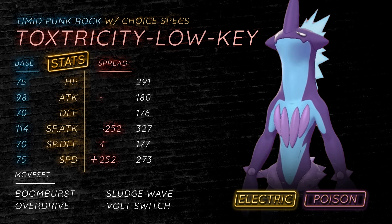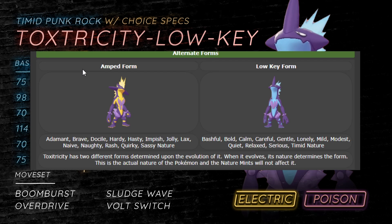Before we get into this moveset guide, I just have to mention that in order to get the different forms of Toxtricity, it's basically determined by nature. So as you can see on the left, we have all the AMP forms, and on the right, we have all the low-key forms. That doesn't really matter in terms of what nature we're using on these Pokemon, because we can use mints to change the properties of our nature. However, you are going to need these forms as the base of the Pokemon. So if you want to run a Shift Gear Toxtricity, you're gonna need a Jolly one because you need to get the AMP form.